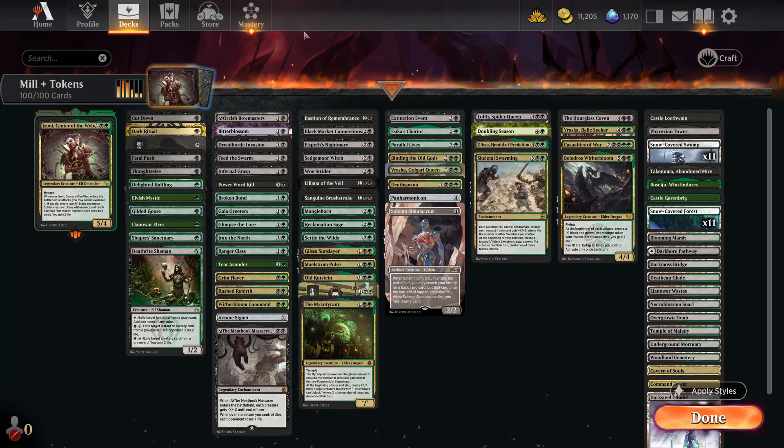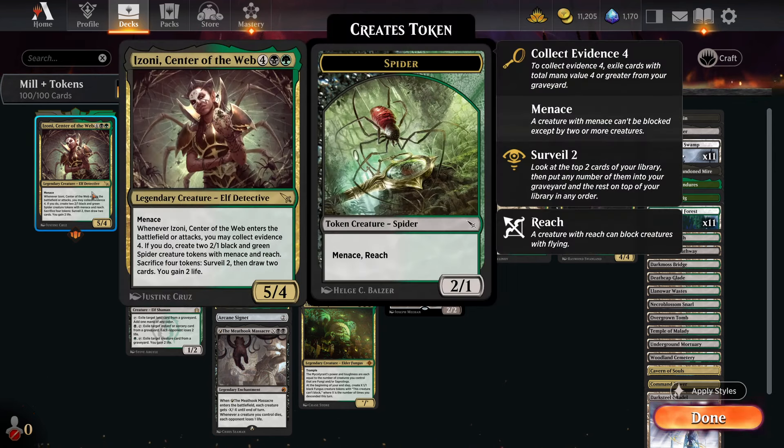Greetings fellow travelers of the multiverse! Prepare yourself for a wild ride through the realms of cardboard chaos and the bizarre beauty of mana manipulation. Grab your dice, kiss your lucky charms, and let's dive head first into the weirdest, wackiest world this side of Ravnica. Sanity is optional but laughter is mandatory. So today we're looking at Izoni, Center of the Web. The first Izoni from the last Ravnica was kind of boring, but R&D have redeemed themselves with this one.